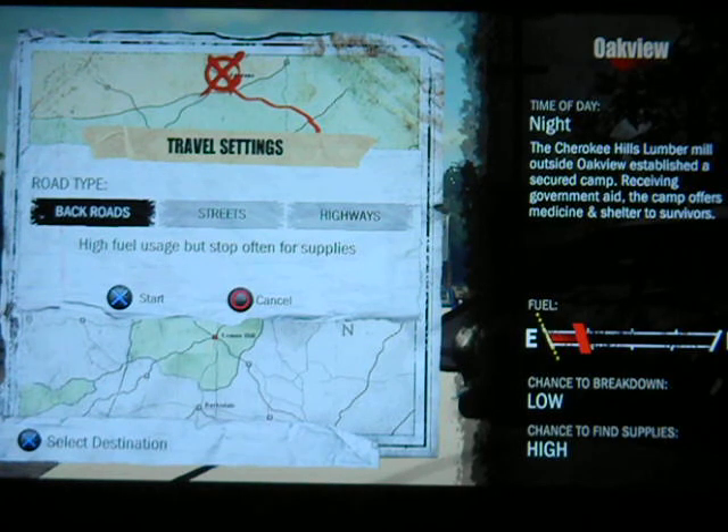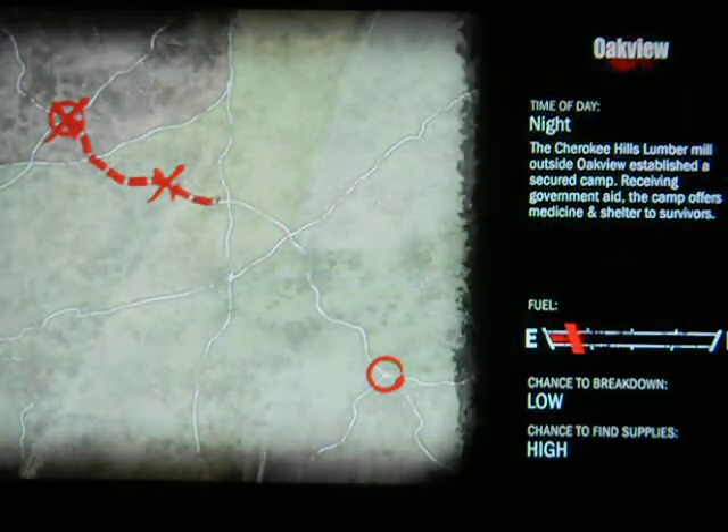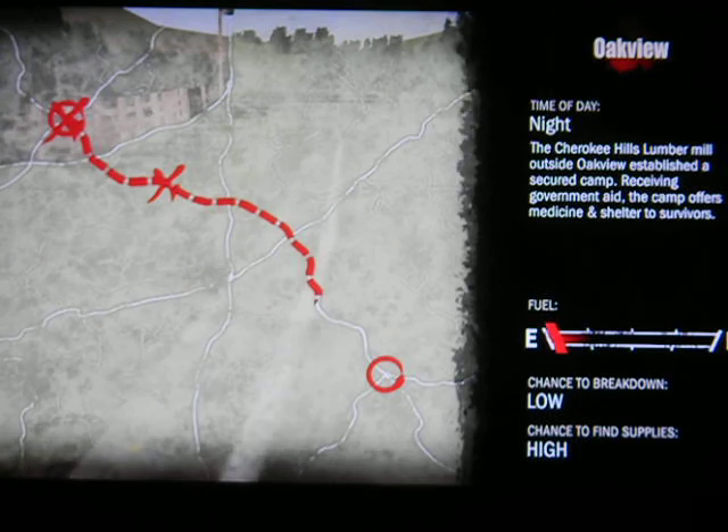Hey guys, it's CSB001 here, part 5 of Let's Play The Walking Dead Survival Instinct Unmarked Locations. Last time we got through Act 1, we found Merle, and we got our first unmarked travel location, and for the first time, an optional survivor that we found at an unmarked location.